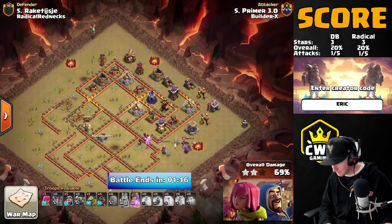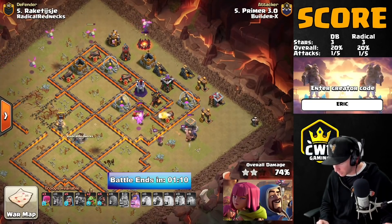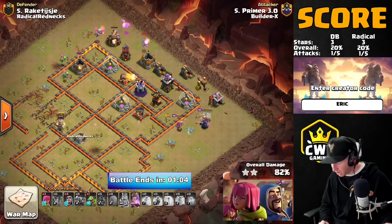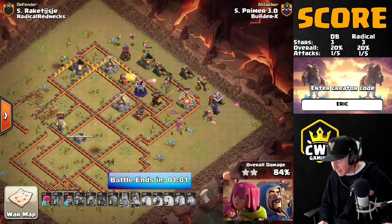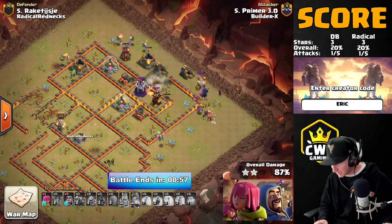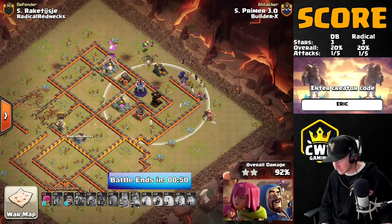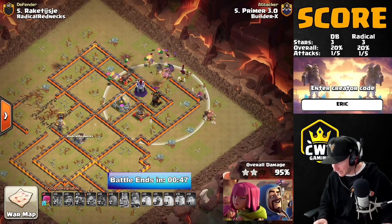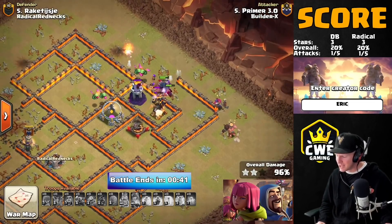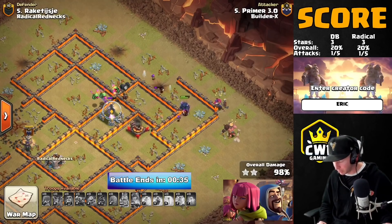The baby dragon can hopefully take out that tesla. He has another baby dragon coming in to grab the expo the queen can't reach, and a couple hogs come in too. The queen is taking some heavy fire but still has her ability, she'll be fine. The king's starting to get low. Another baby dragon goes to the top corner to grab the tesla and clear that area. The queen grabs the cannon but she's going down soon. He's got hogs sweeping in — they have to get the expo down.